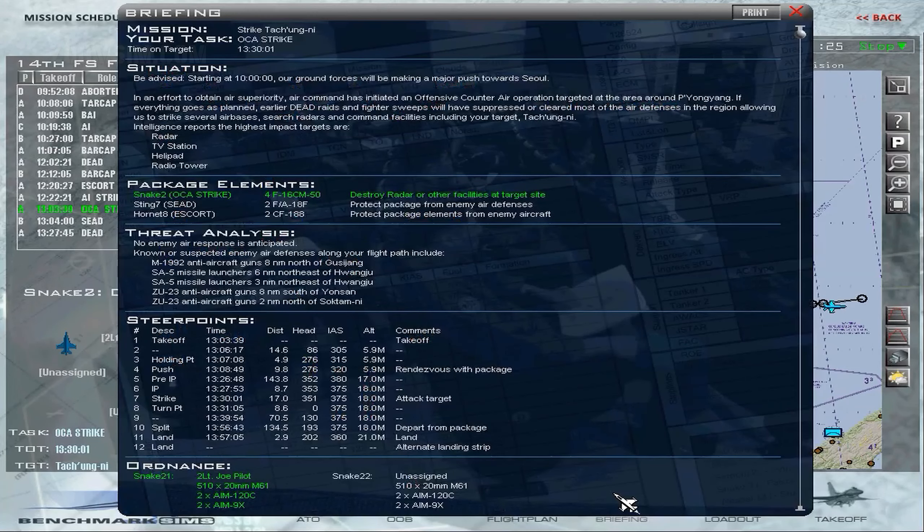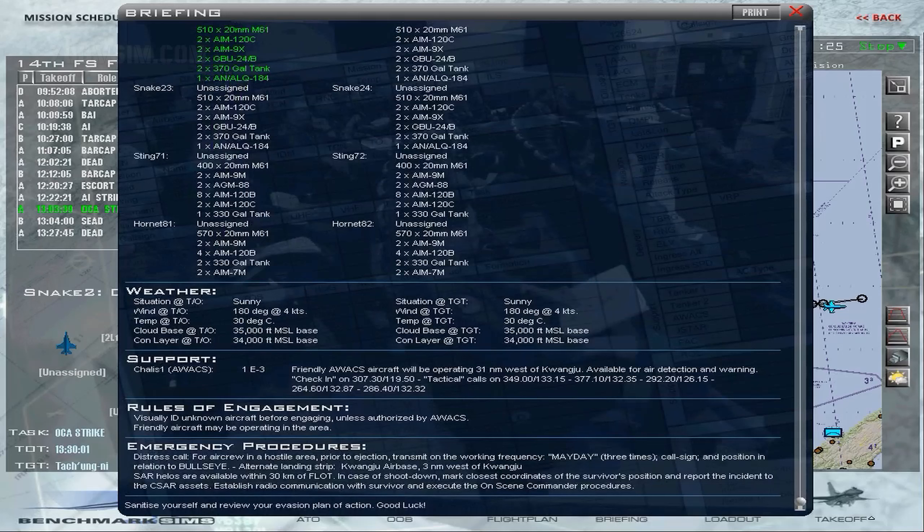In this example, our target is one of several facilities at Takung-ni. Weather is sunny with a 4-knot wind, and support is provided by an E-3 Sentry, callsign Chalice 1.